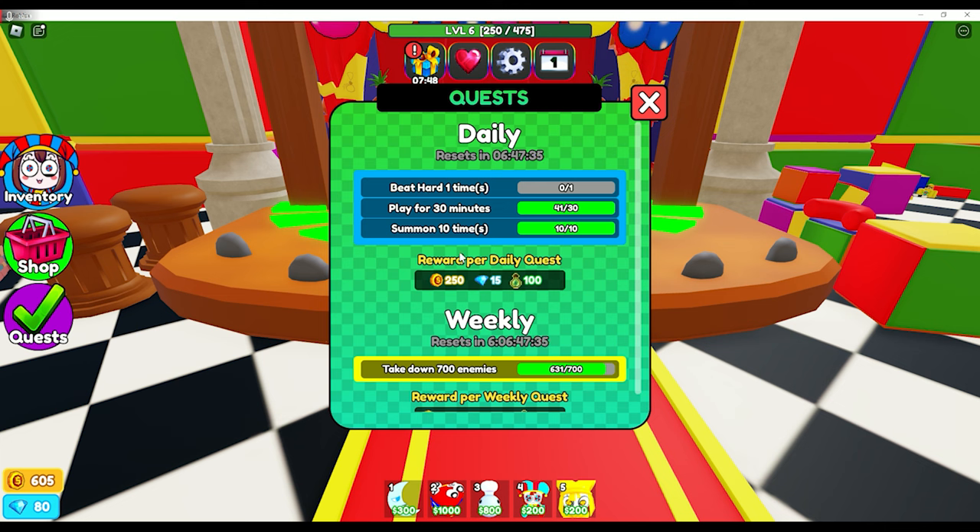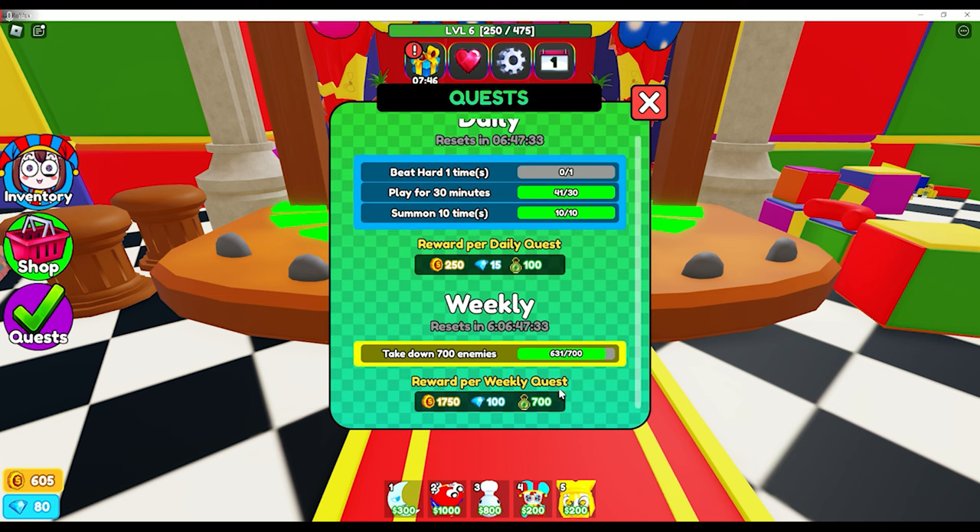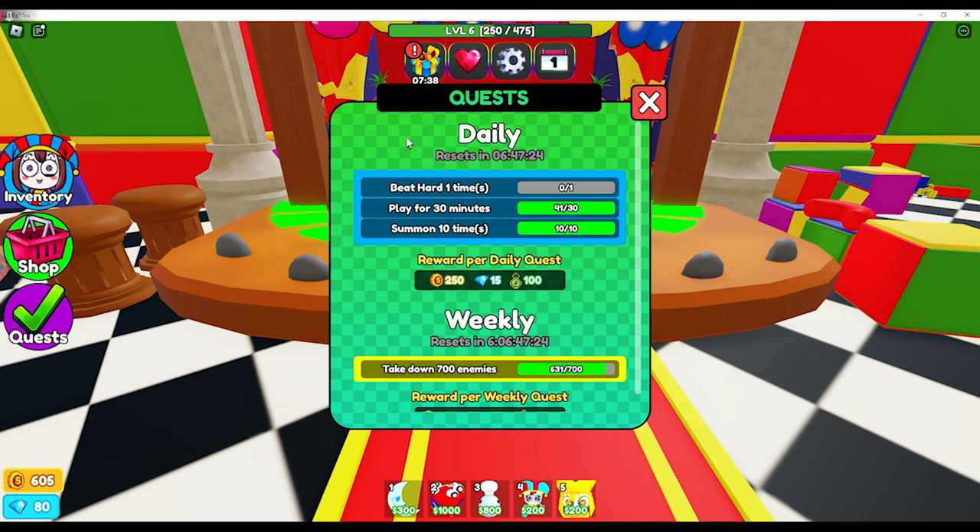I have to beat hard mode one time for a daily quest reward. For the weekly quest, I'm almost there — take down 700 enemies, which I think I can do in one or two more games. They also show the timer for when it resets, so you have a heads up. I do like the timers.